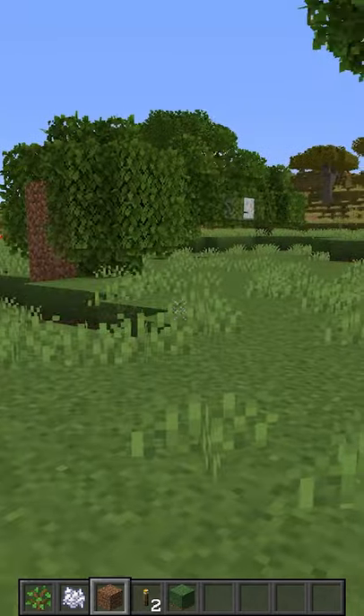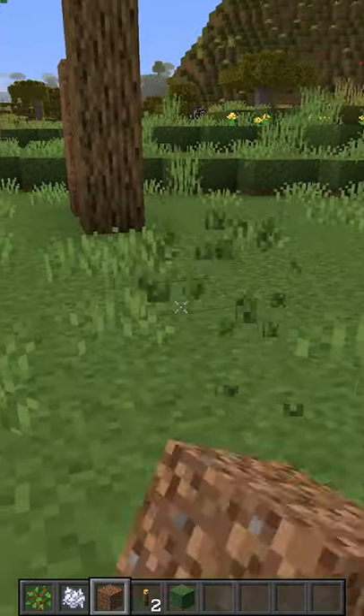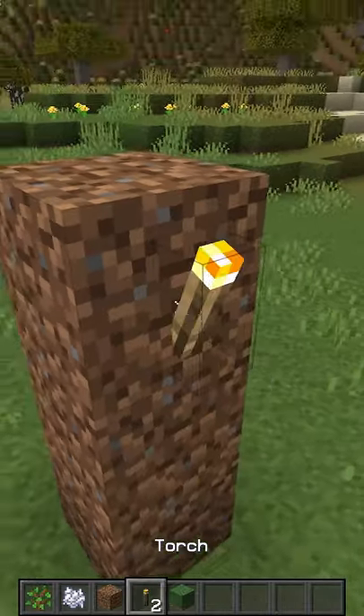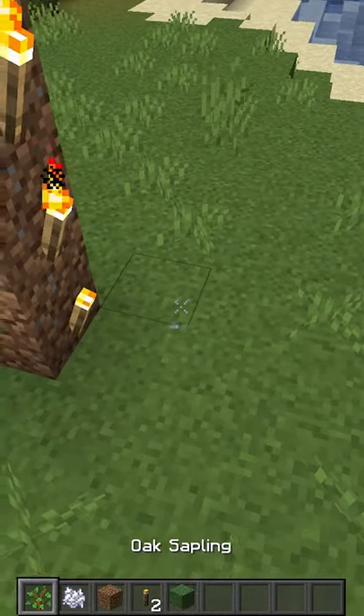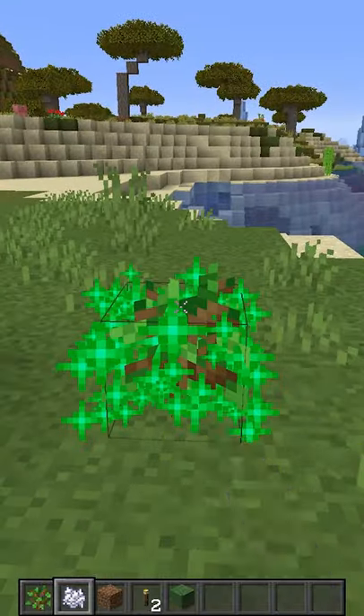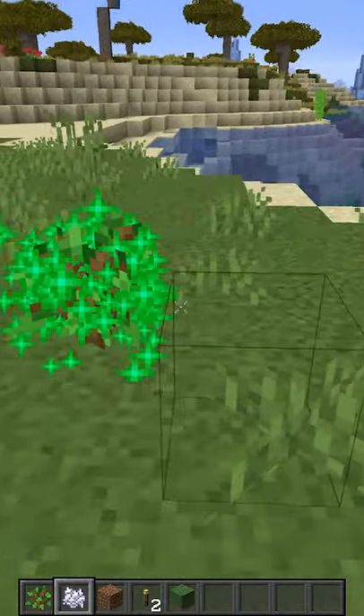Okay so what you want to do to make a large tree is go three high, have a torch on every block, poke away from it and then just spam the bone meal and it will eventually grow, give it time.